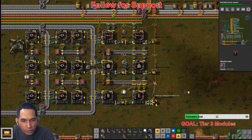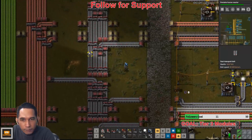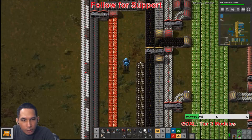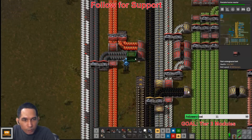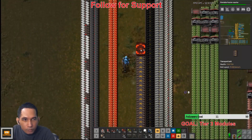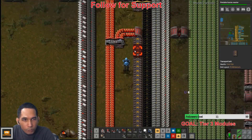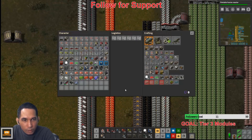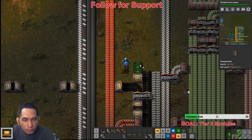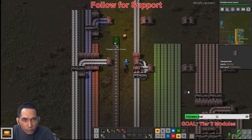I have enough of the underground belts, I think. Let's continue building. Yep, this is not right — here and there. Yep, this is correct. Not that one — shift one — there, doesn't reach there.